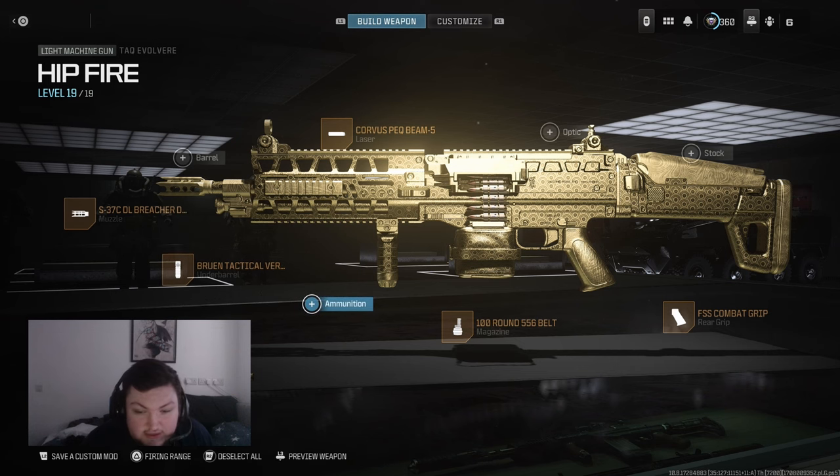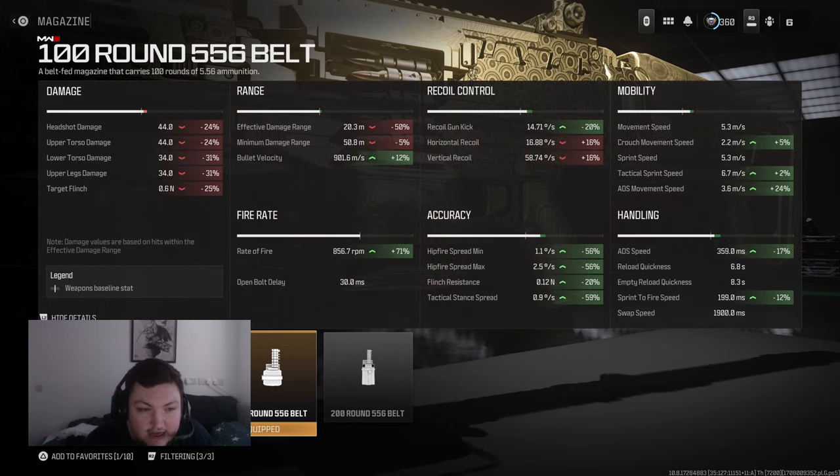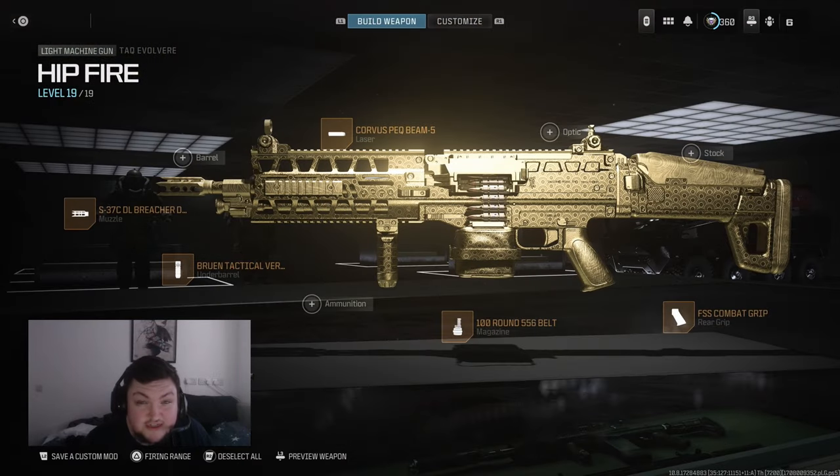With this build right here we're using the 100 round 556 belt. This is going to increase the fire rate by 71% and yes it does hurt your damage a good amount, and it does hurt your effective damage range — essentially cutting it in half. But if you guys use this gun and put it in tech stance...